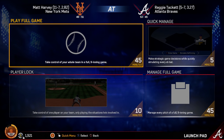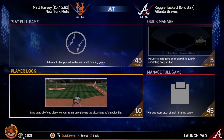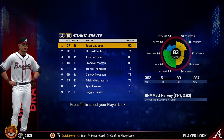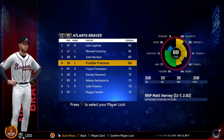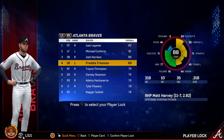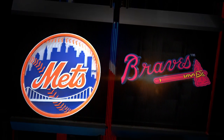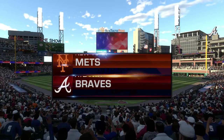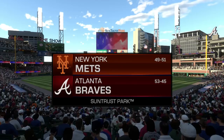Looking at our options for playing games this year, you can play the full game, you can sim, but this year you can also player lock and quick manage. We're going to be looking at both of those options in this video as fun ways to spice up how we present our franchise modes. We're going to start by doing a player lock, which means we're essentially doing a Road to the Show style, following one player through the game. It's very accessible — you just jump in with your featured player and go.